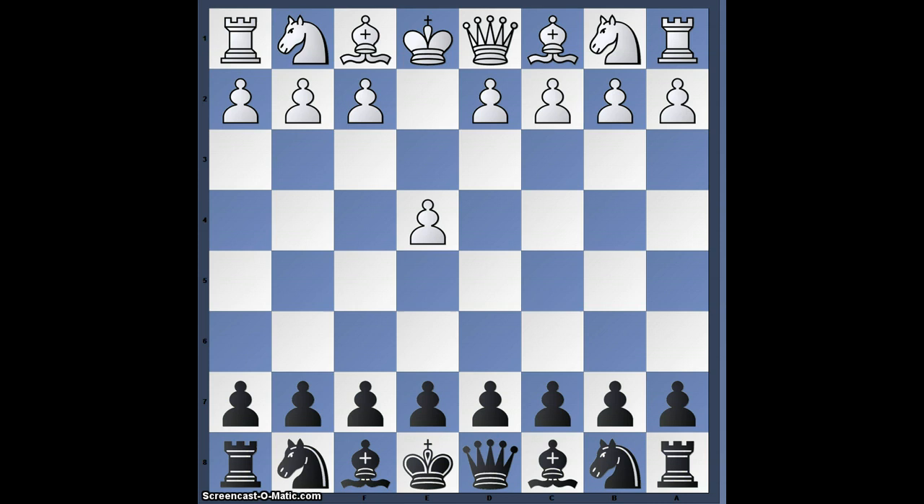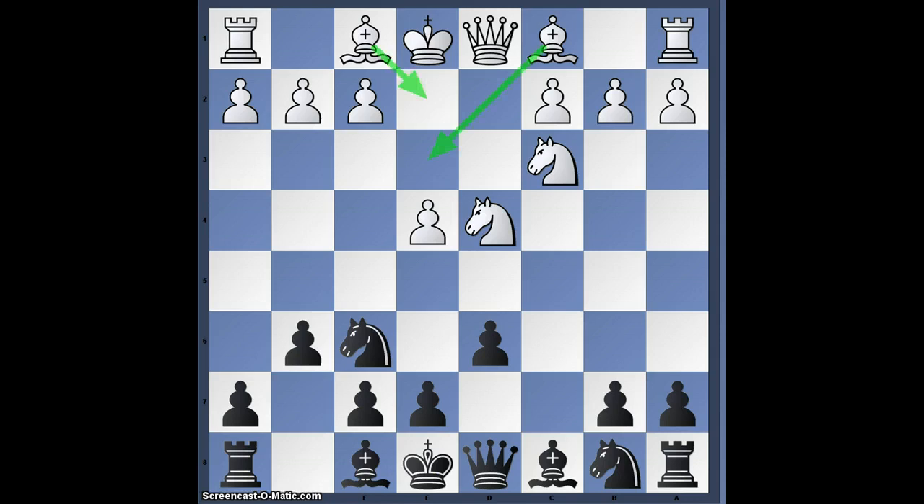We have the Sicilian Defense, the open Sicilian, the dragon variation. The most popular moves are Be2, the classical variation, or Be3, the Yugoslav attack.